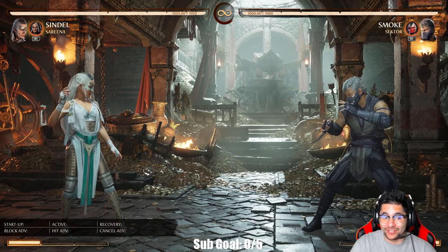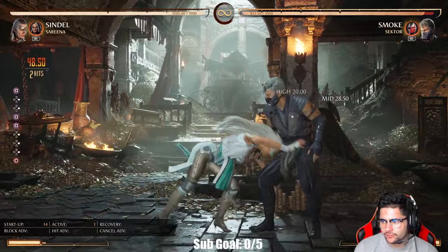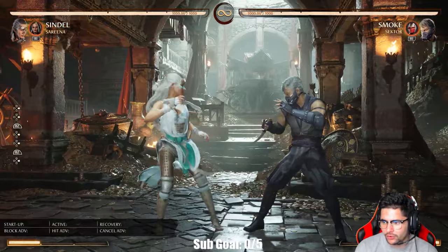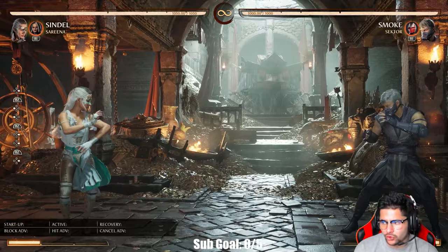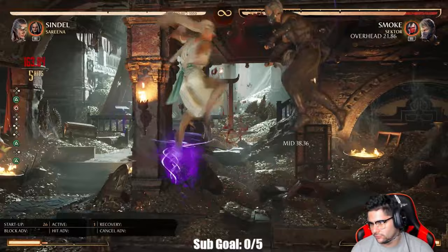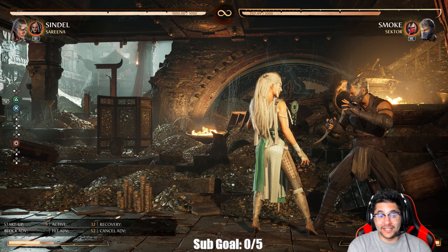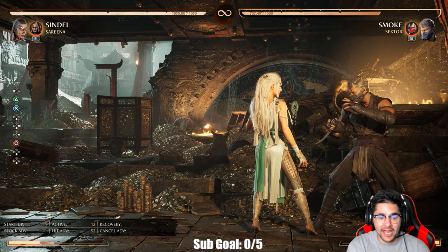That's the basic knowledge of Sindel. She has great spacing tools, great mind games off a restand, she's a good shimmy character, she can break armor with two moves, and she has good strike-throw. Overall she's a really strong character. If you have any questions about Sindel — matchups or anything I missed — let me know in the comments. Hope you enjoyed and I'll see you in the next one.